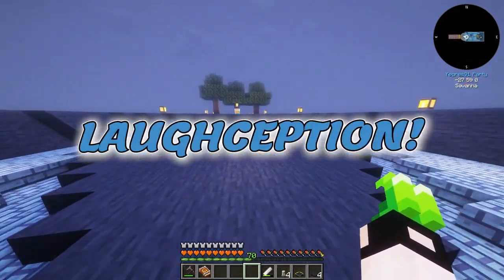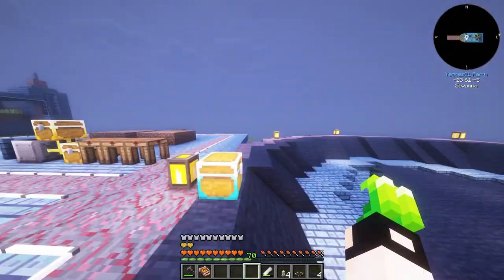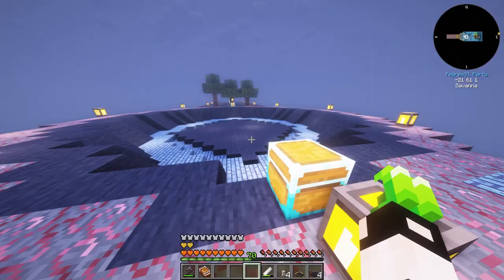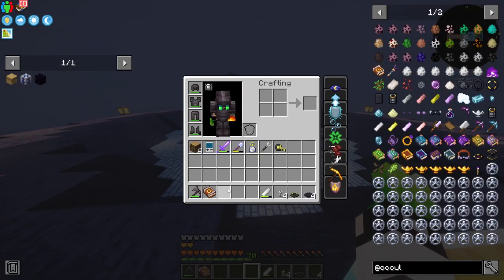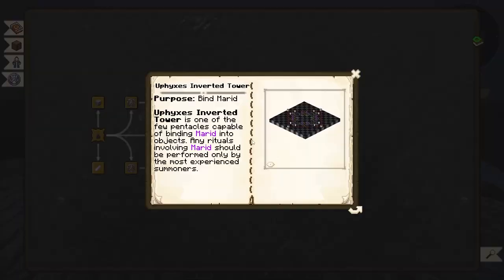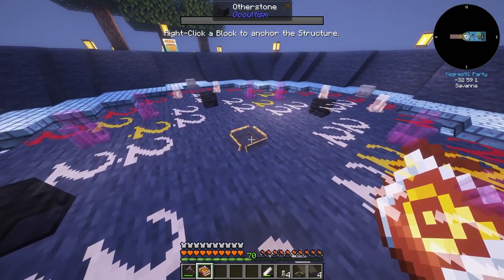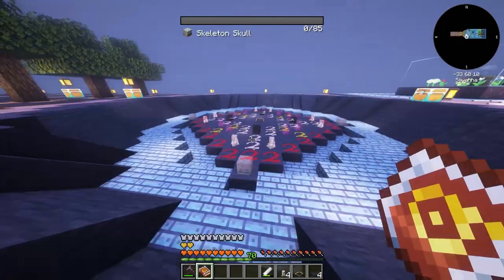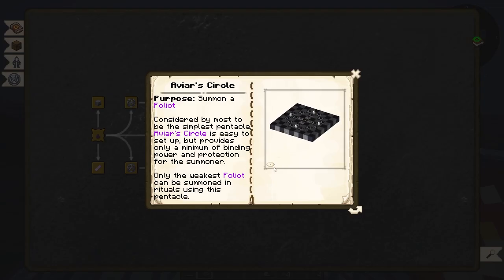Alright, let's get started with the tree farm. This tree farm isn't the best - it was just fun to build - and there are much better choices. We are going with Occultism and the Occultism lumberjacks. This circle or ritual area is made to host the biggest pentacle in case we want to use Occultism in the future.